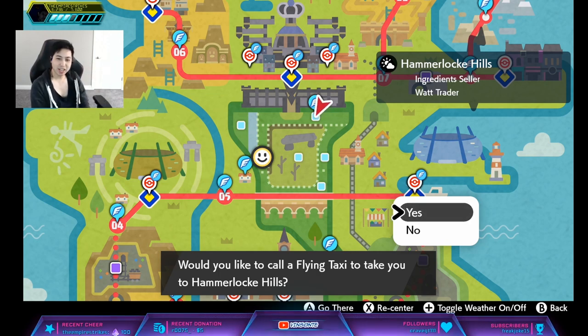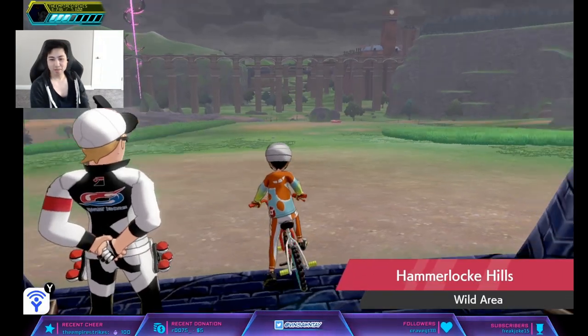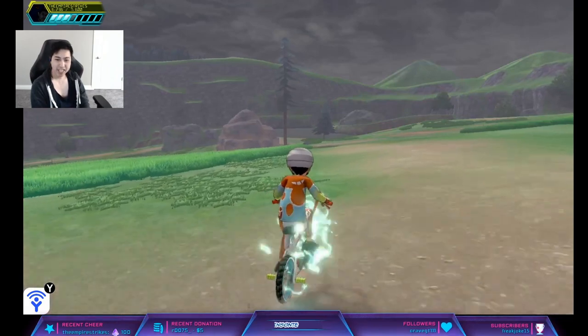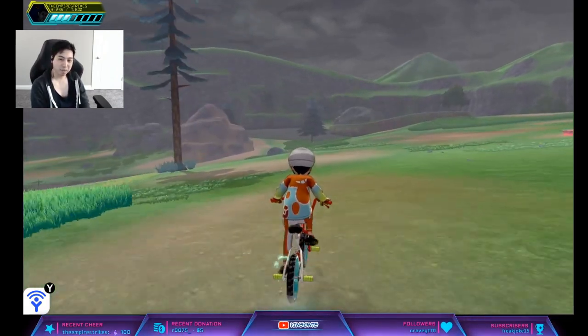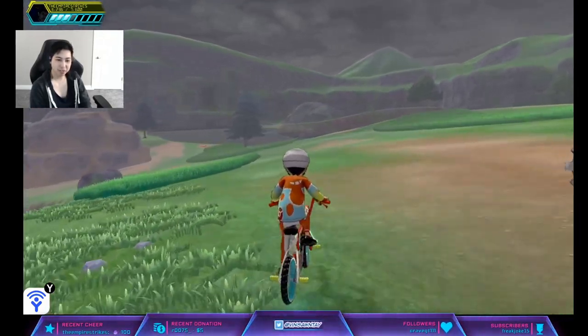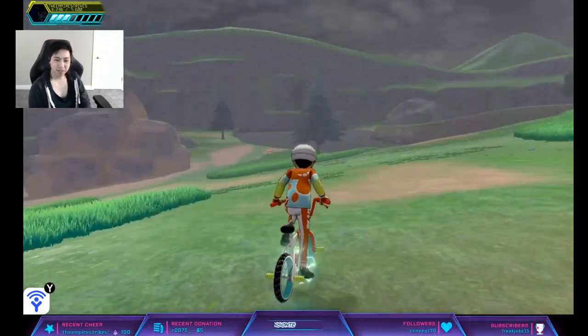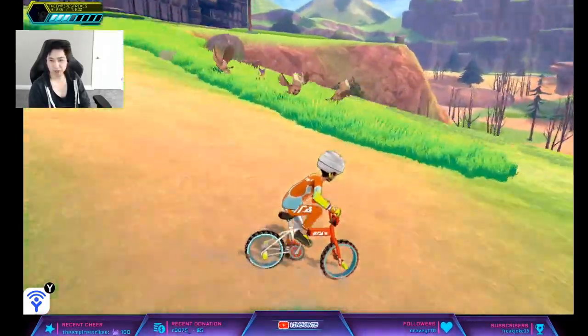One's higher for Sword and one's higher for Shield. There's a reason for that because on the Sword version, that den actually has a higher rate — it's 15%. But for the Shield one, it doesn't even have a Hidden Ability. So for the Hidden Ability on Shield, it's Den 89, which is the Gigantamax Corviknight Den, which is right here.